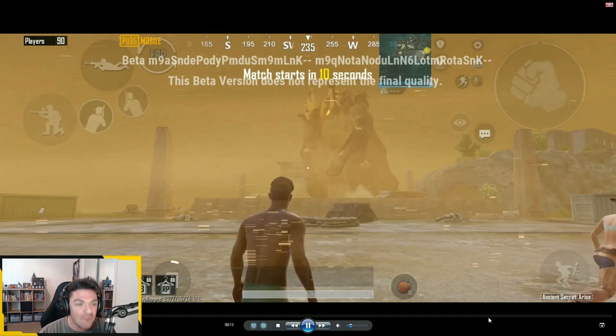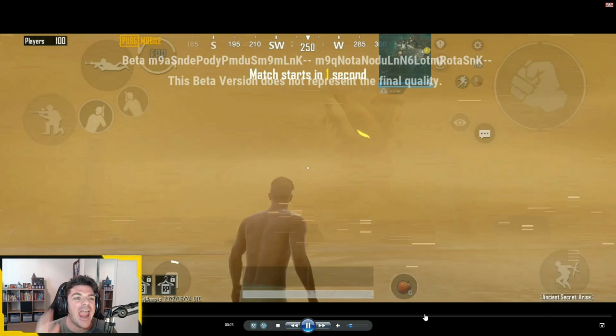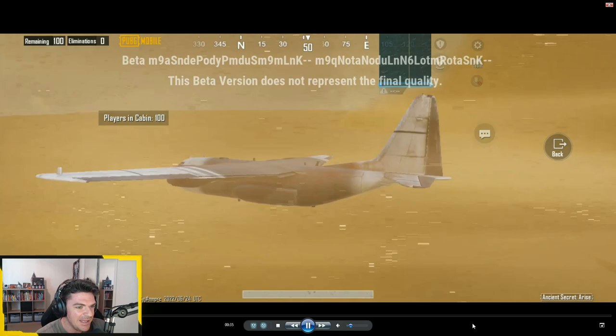My first impression when I saw this was holy crap, this is freaking badass. Keep in mind, the way anything looks in the beta is going to look 10 times better in global — aesthetics, visual effects, all that. The way they captured this was perfect. The sound effects — it sounds like World War II old fighter jet type sounds. Really really cool. And you're going to see the pharaoh try to grab the plane.